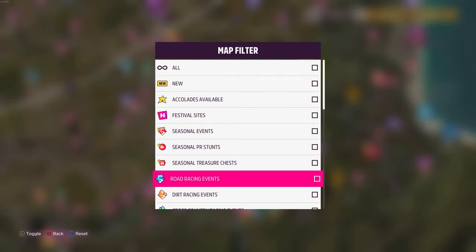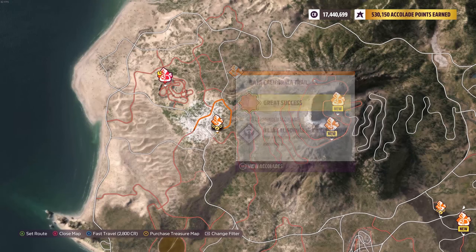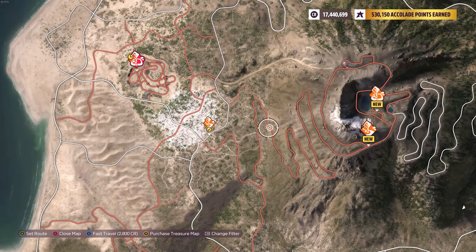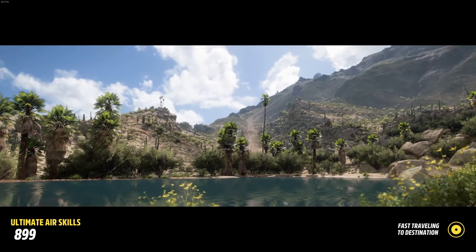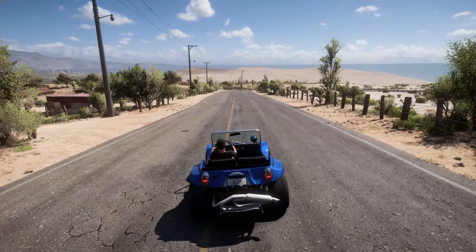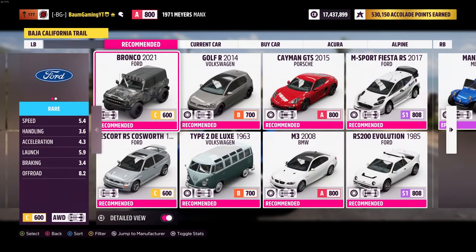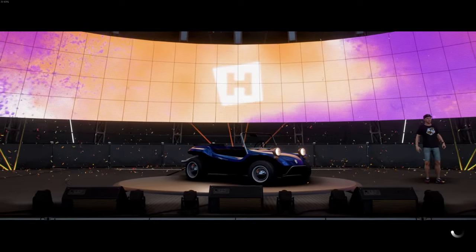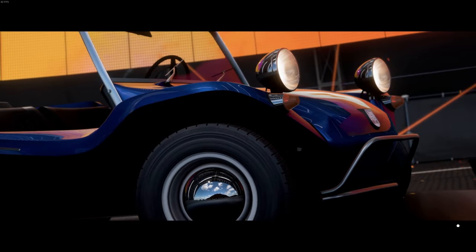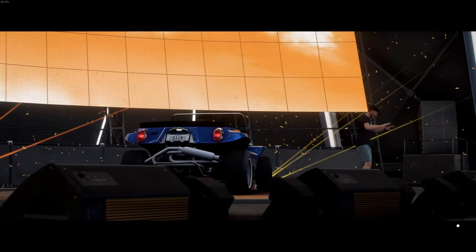Now we can go find the dirt event. I think it's actually in one of the seasonal championships — right here just to the left of the volcano at the bottom. One of the seasonal championships has it, I think it was the one with the buggies. So there we go: Baja California trail. Let's start it up and make sure you're using your Myers Manx.